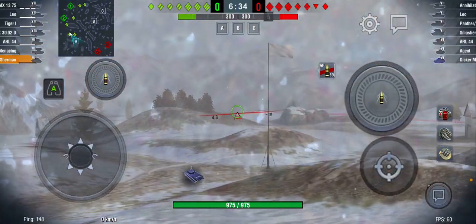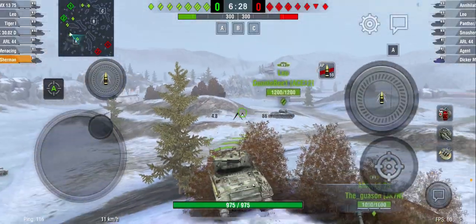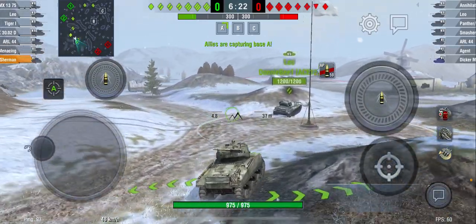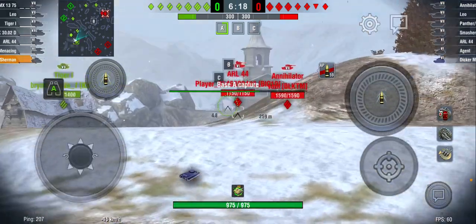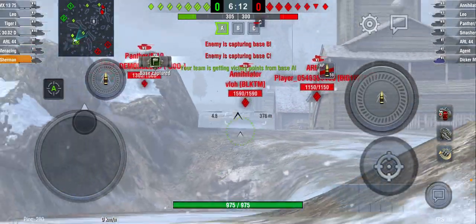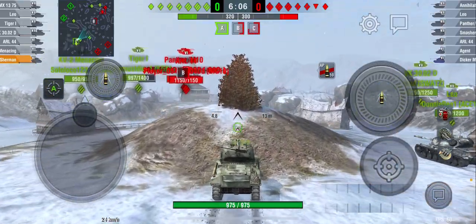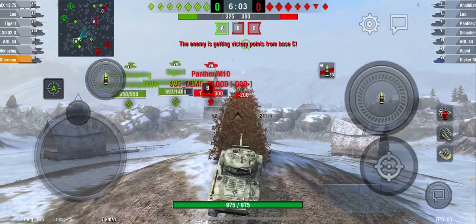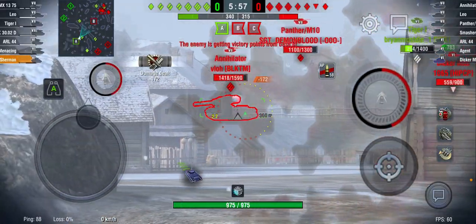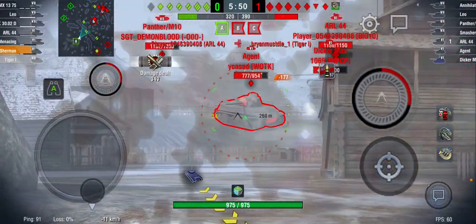I'm pushing up here trying to spot. My ping is not liking me right now. I do not see anybody, although that doesn't mean anything. Our Leo is not lit up, which means the enemy team is not over here. So I'm going to come over here and capture the base for a little bit of victory points and experience. I'm going to push up to this bush right here and see if I can get any shots into these enemy tanks. There's the Annihilator — get a nice round into him. And here's where you can see that fantastic accuracy playing such a crucial role in this tank's playstyle.